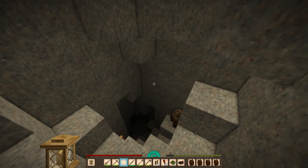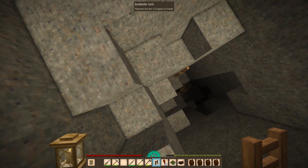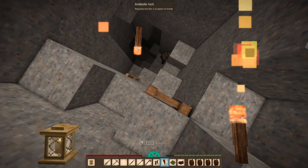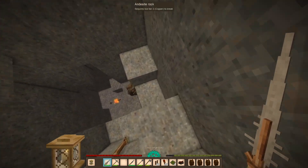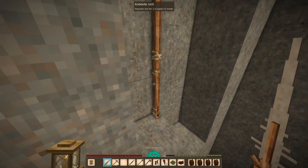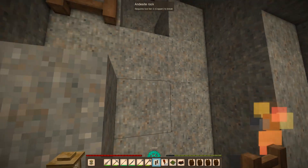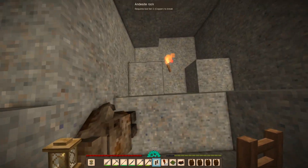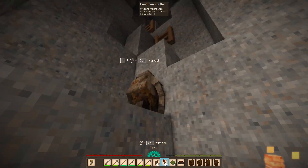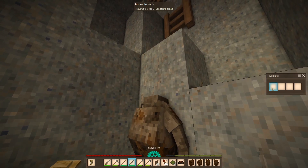Let's use a copper spear. I have a copper spear — somehow managed to find that in one of the ruins. That copper spear does a lot of damage. For some reason, we can't make a steel spear or an iron spear or something like that. It's like they're trying to discourage us from using spears late in this game.